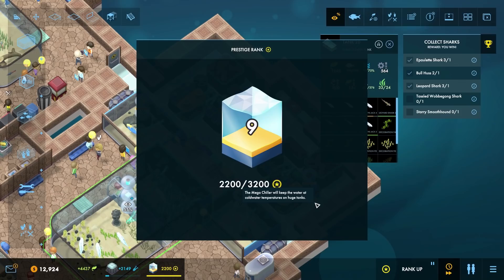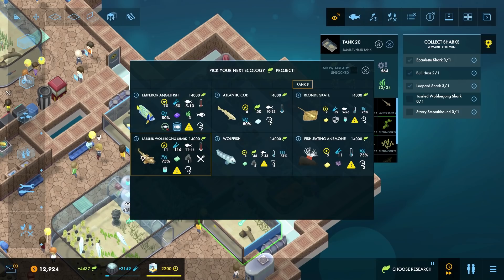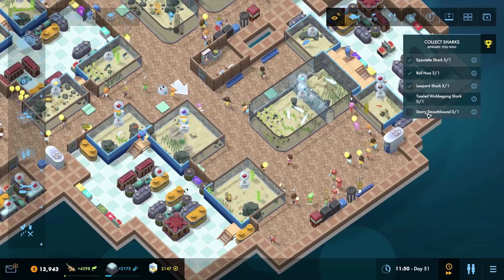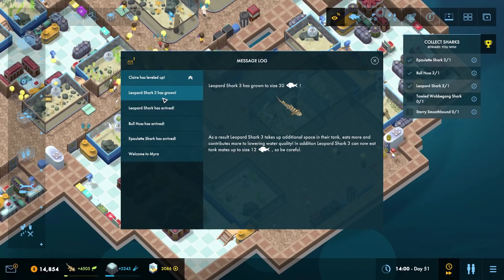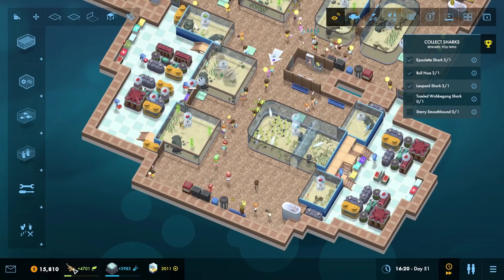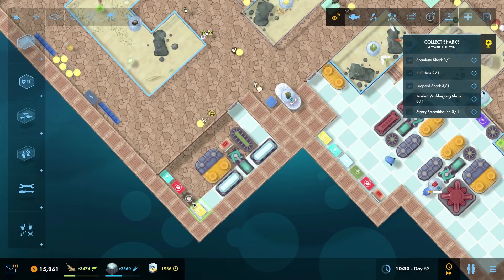We've got enough prestige apparently - everyone loved seeing that fish die, the monsters. We've got the tasseled wobblegong shark and the large tunnel - I like it. The tasseled wobblegong shark please! What do we get at the next overview? We've got the starry smooth hound - it's probably going to come from a quest. Clear is leveled up - please get feeding up a little higher, Clear. That is definitely the other thing we need almost right now.